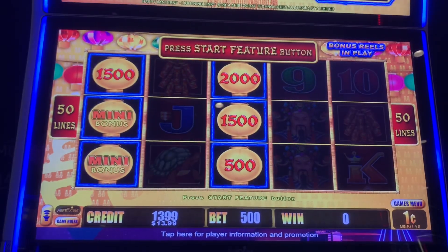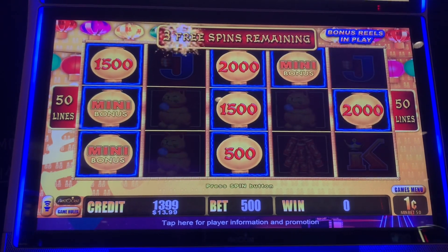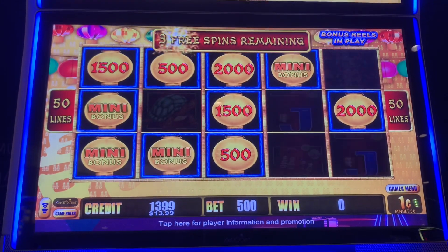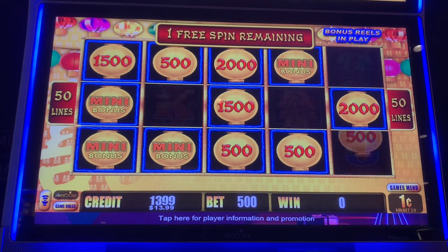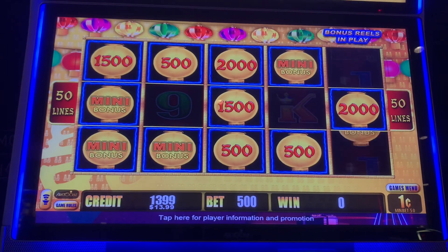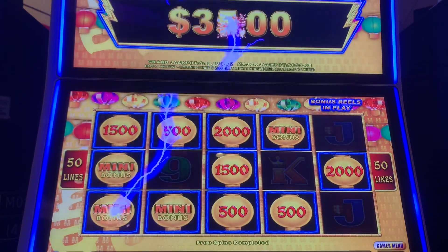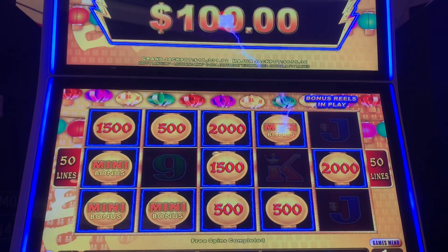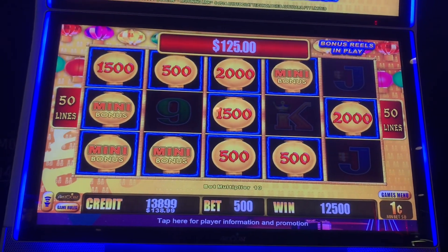We got our bonus on Lightning Link at $5 bets. Mini is $10 — this is one cent denim. Keep it coming. The grand is $18,000. Oh no — a little bonus here. $125 at $5 bets. Not bad. Let's do our backup spins.